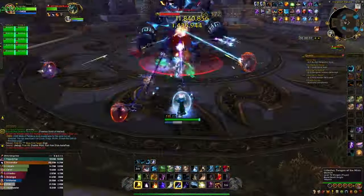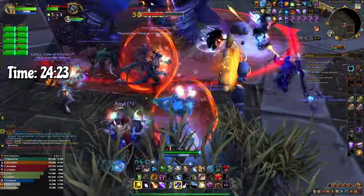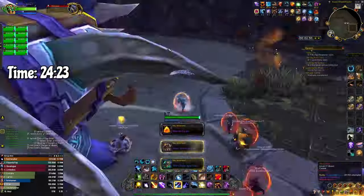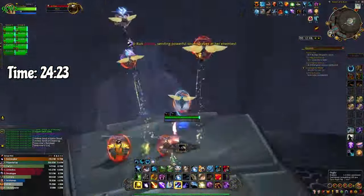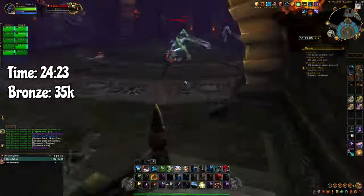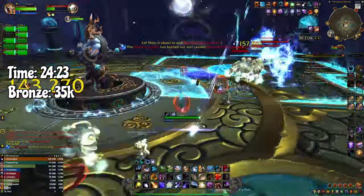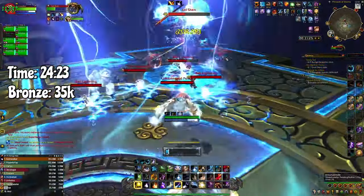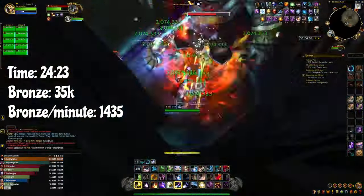The next raid on our list is the Throne of Thunder. We finished the Throne of Thunder in 24 minutes and 23 seconds. We started at 21,000 bronze and ended up with 56,000 bronze at the end of the raid, meaning we got 35,000 bronze in 24 minutes. By clearing the Throne of Thunder you are farming bronze at a rate of 1,435 bronze per minute.